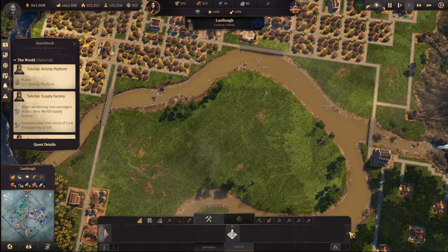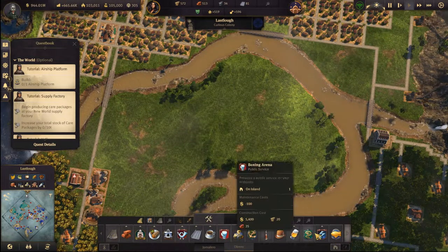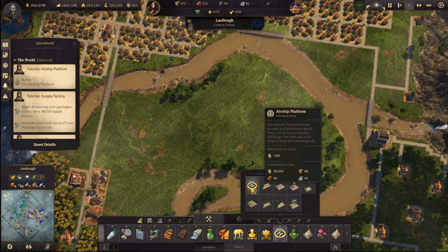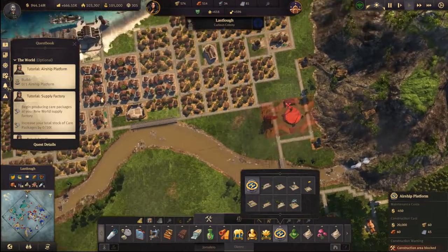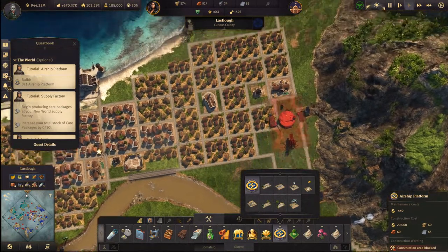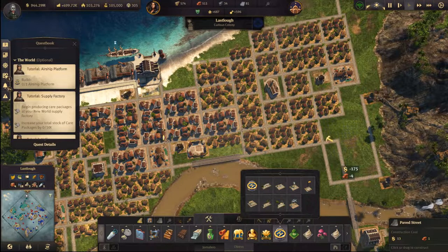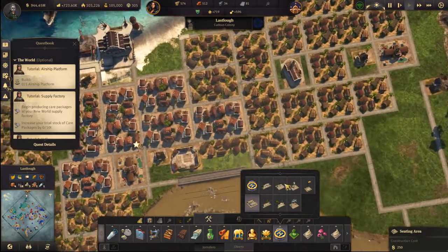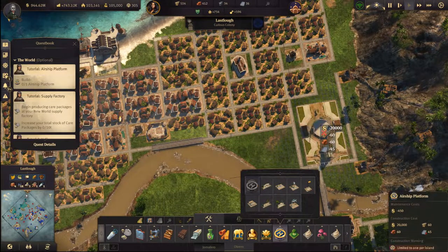Airship platform — I think I should be able to make that. Airship platform again, 45. It's a nice looking building. Can I tuck it in here? I actually can, and I'm going to do it. Looks like a very nice spot. And boom there we go.